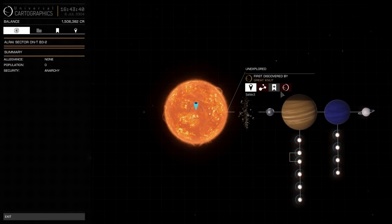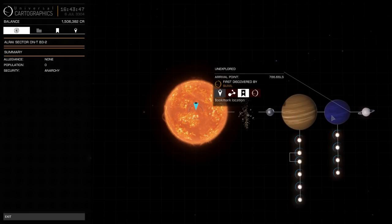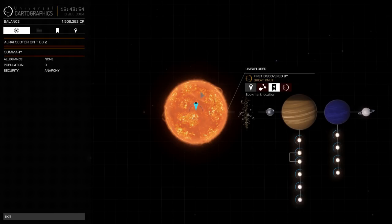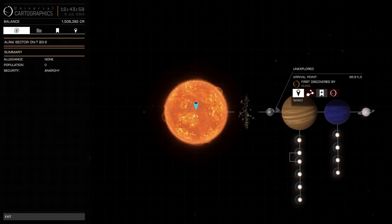We wanted planet number one. Here it is: with a single star, that's planet one, planet two, planet three. Then sub-planets are labeled one-A, one-B, one-C, one-D. In the next system I'll show you the numbering system in more detail.